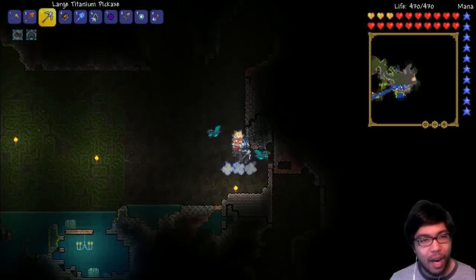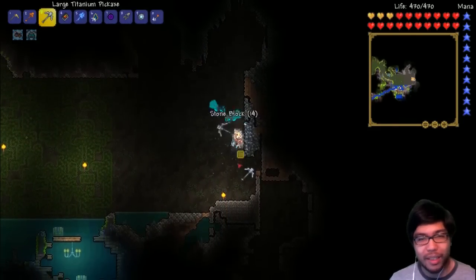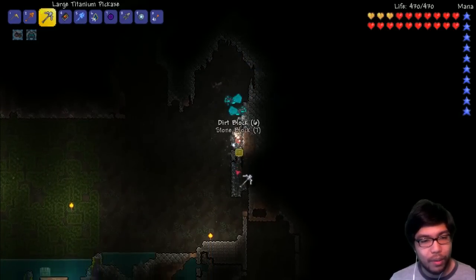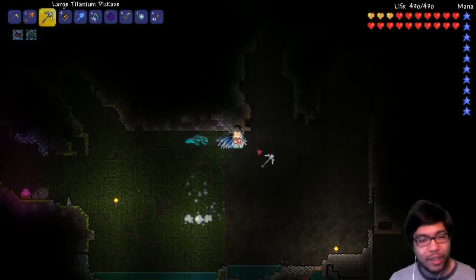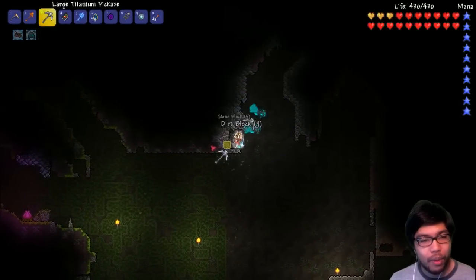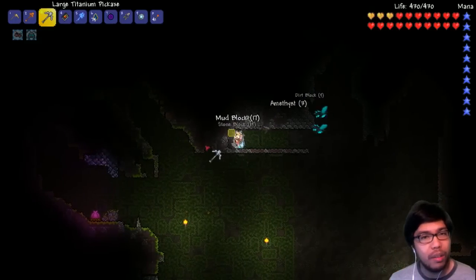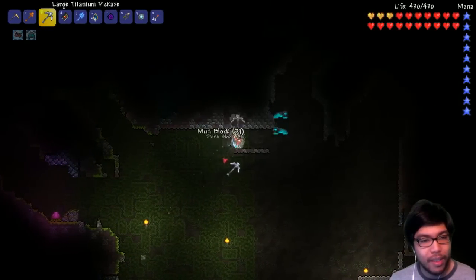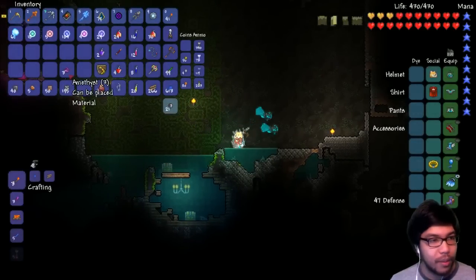I don't want to end up dying in some sort of dumb way — that's easily preventable. Walking more to the right here, you can see a little bit of the jungle in the background. But it seems like the jungle effectively stops around here. So I'm probably going to be digging either straight down where the Plantera bulb is, or a little bit down left from there. This area is big enough; we don't want to spend too much time here.